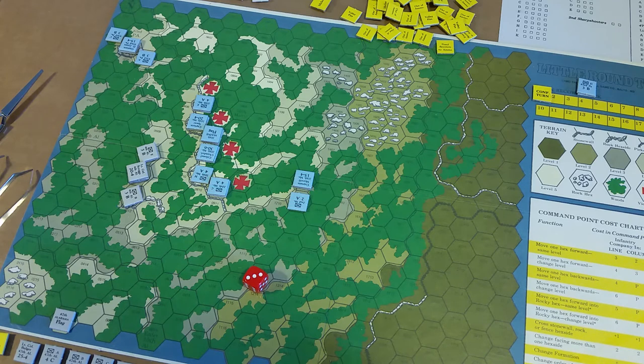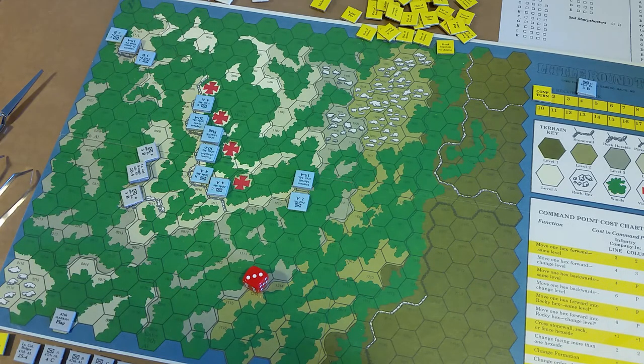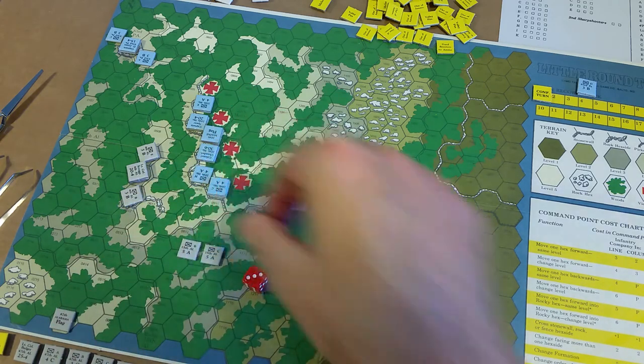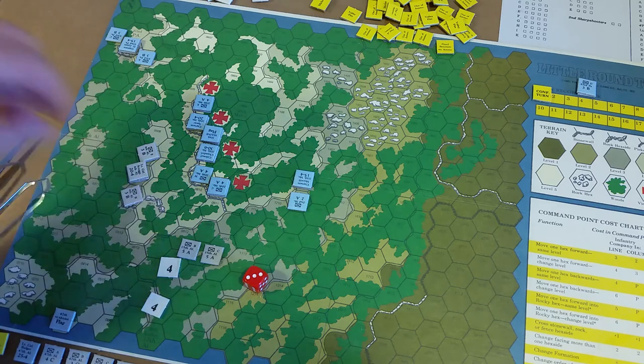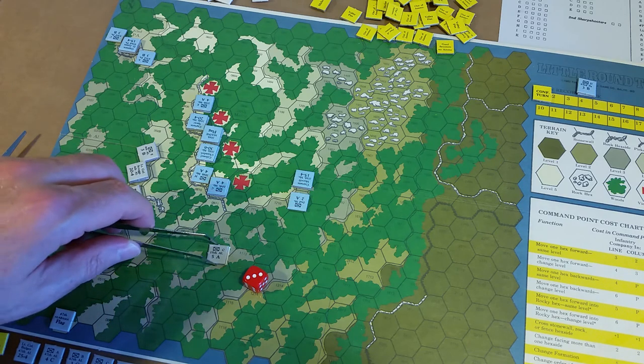If entering on turn three, companies B and C are each considered to have already lost one strength point — the missing regimental water party — and this is marked on the regimental status sheet. I'm using strength markers. If entering on turn five, companies B and C are at full strength. I'm going to have them force march and come in on turn three. B and C have a starting strength of five, so I'll mark them with a four to show the loss of one strength point, then set them aside for turn three.